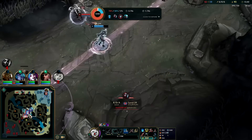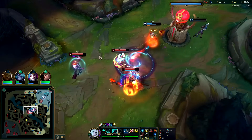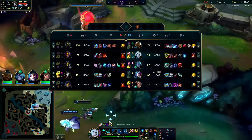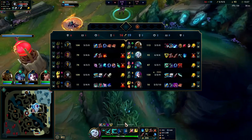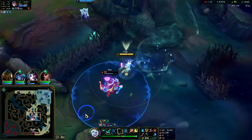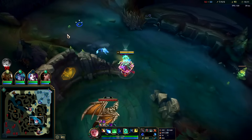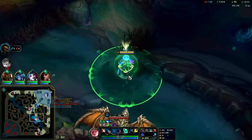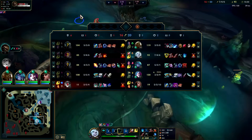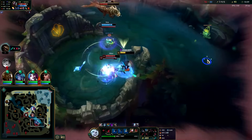They're not technically winning but it feels like it. If only I was there for that fight it'd be a triple. I'm going to go for Dragon - she's only one item, I'll cut her up. She has Plated Steelcaps - from a full HP fight to the death, Trinity Force is going to be stronger. W, auto, Q, auto. Dragon soul is going to be the win condition 100%.